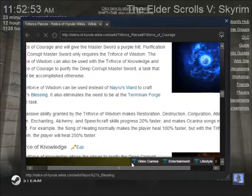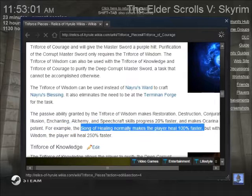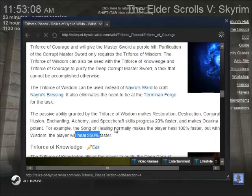Something else the Triforce of Wisdom does is it makes Ocarina Songs more potent. For instance, the Song of Healing will fortify your health regeneration by 100%, but with the Triforce of Wisdom it will fortify it by 250% — so instead of healing twice as fast, you heal two and a half times as fast. It's not just the Song of Healing — pretty much every song has something added to it. For instance, the Minuet of Forest fortifies your disease and poison resistance by 100%; with the Triforce of Wisdom, it fortifies it by 200%.